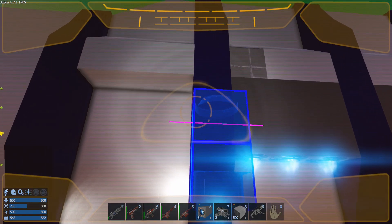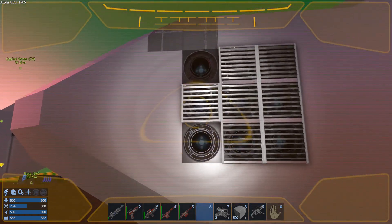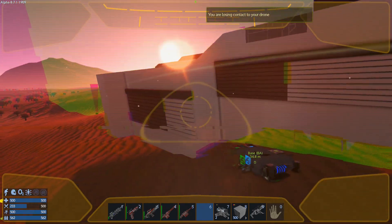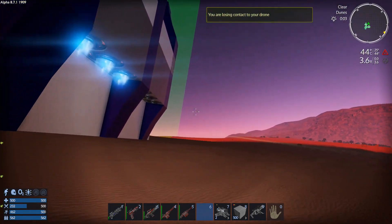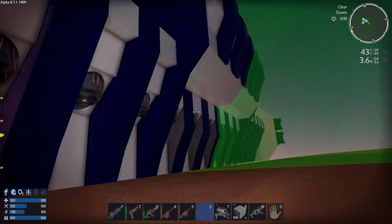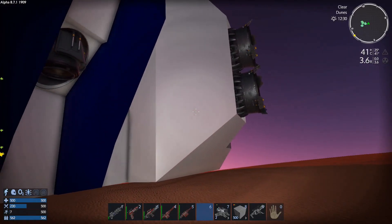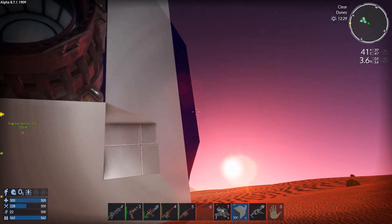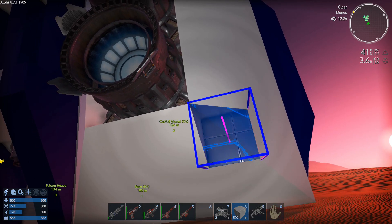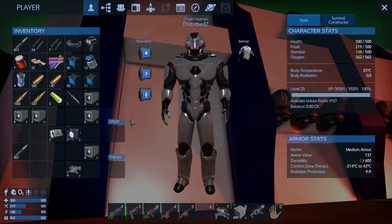For right now we're just gonna throw these on. All right, we got that — those are in place. Let's run to the far side and we'll see we got thrusters down there, so that's good. We need to put a block in here like so.